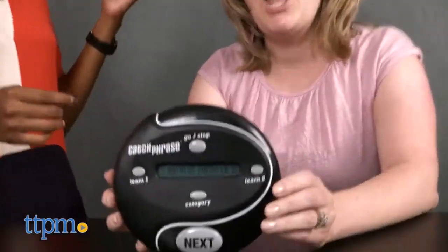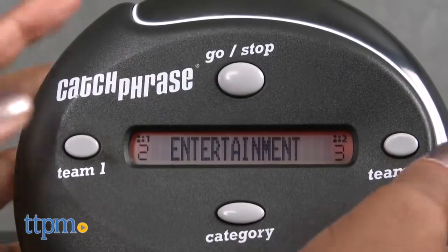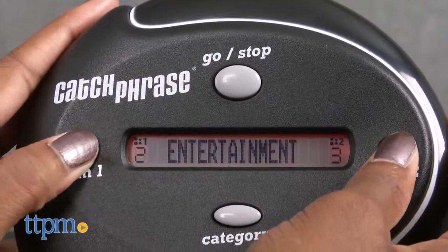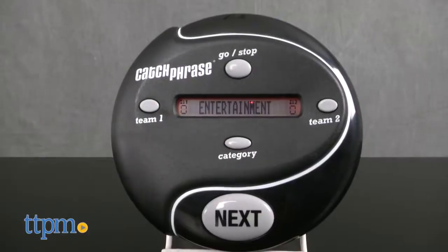To get this Catch Phrase party started, divide into two teams. Pick a team to start and give the unit to the selected player on that team. Wake the game by pressing the go/stop button. Make sure both teams' scores are set at zero. If not, press and hold both Team 1 and Team 2 buttons at the same time to reset scores.